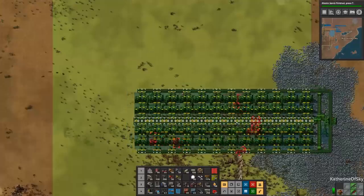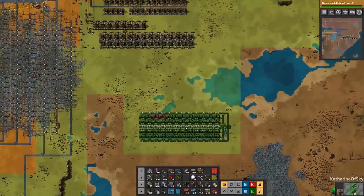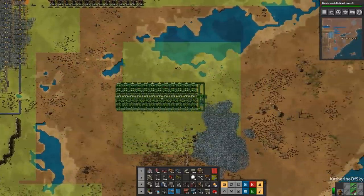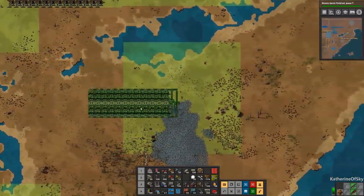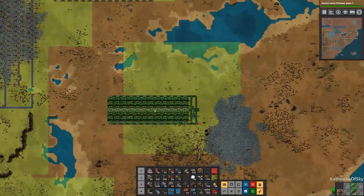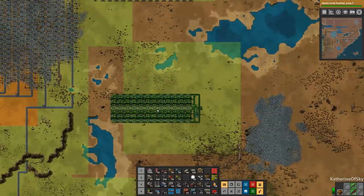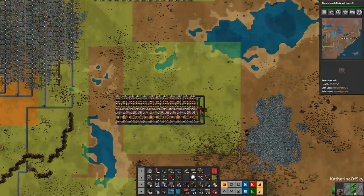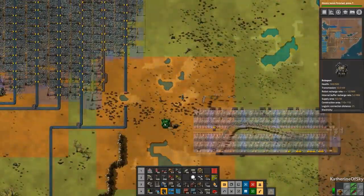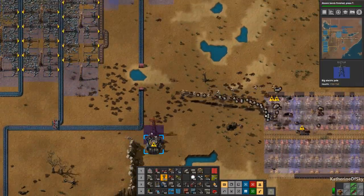But do we have fuel? That's another good question. We don't have any fuel over here — that's not ideal. I guess we can maybe branch off the solid fuel to get this back. Let's do this then and put it here, and I'll go ahead and add another robo port down here in this area so we can have all that organized quite nicely.